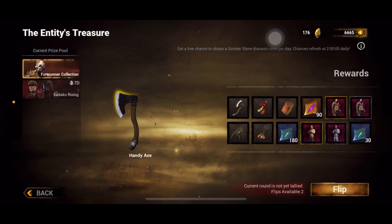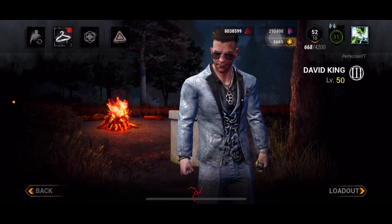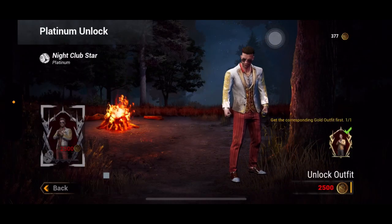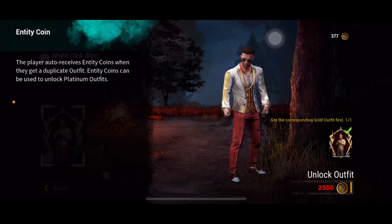That's it for entity coins. It's actually called entity coins — I'll just show you. As you can see I have 377 entity coins.